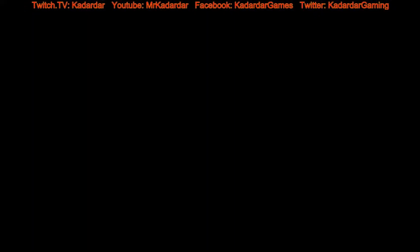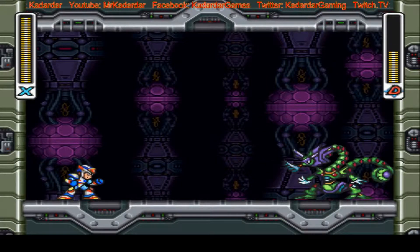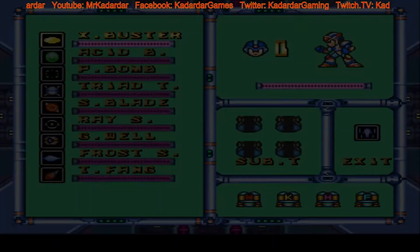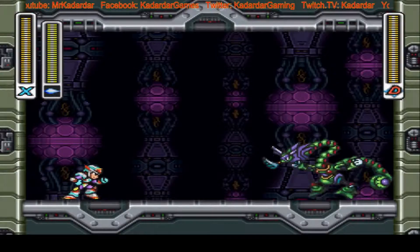Although now we're fully powered up, that doesn't really mean it's going to be hard. So we start off with the Toxic Seahorse and the weapon was Frost, I believe. So we're going to use Frost.